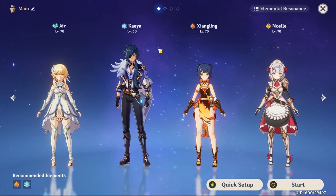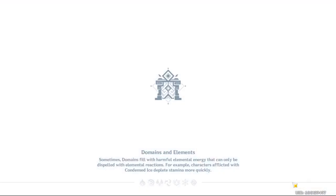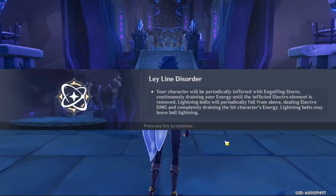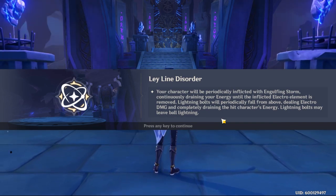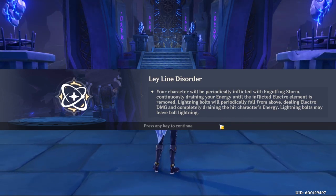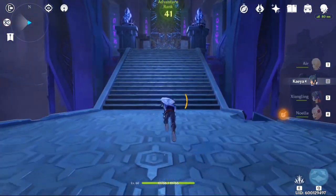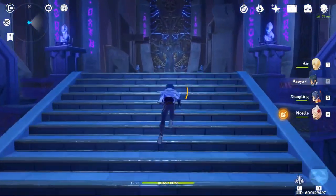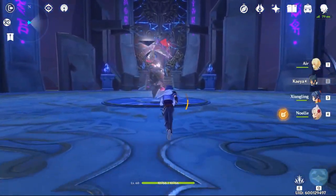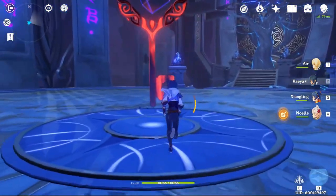So there's my team. A Ley Line order basically means your energy is going to get drained here and there, which means you don't have a lot of chances to use your Elemental Burst if you're not playing on PC.